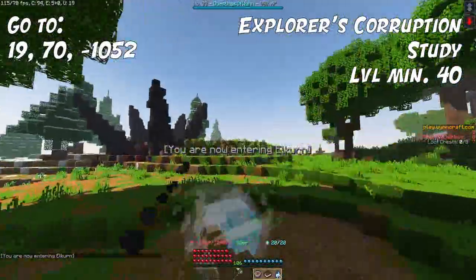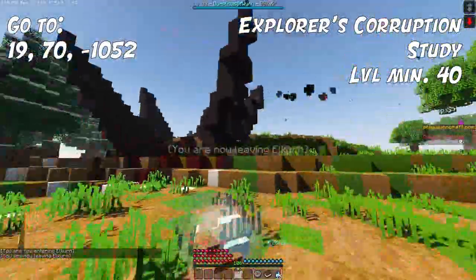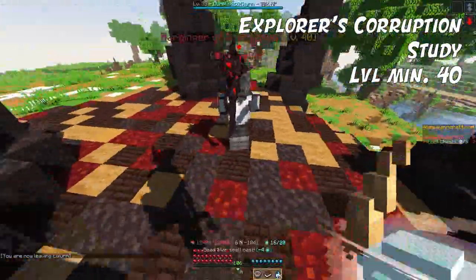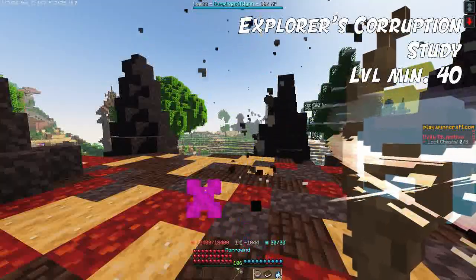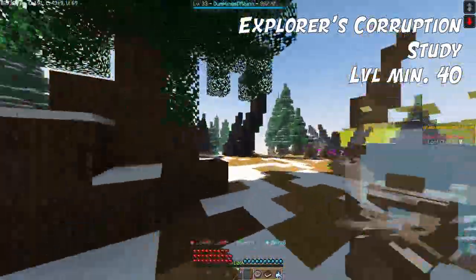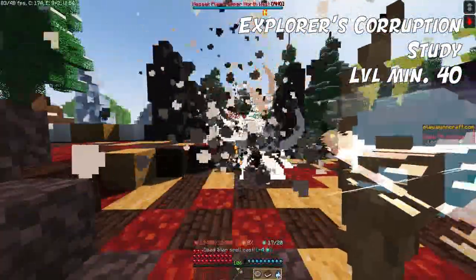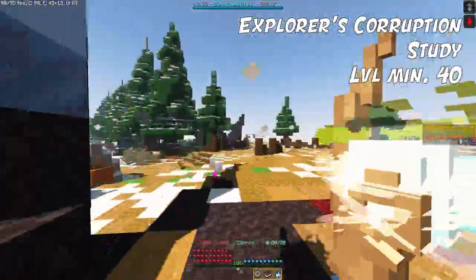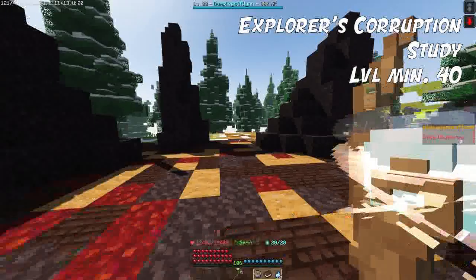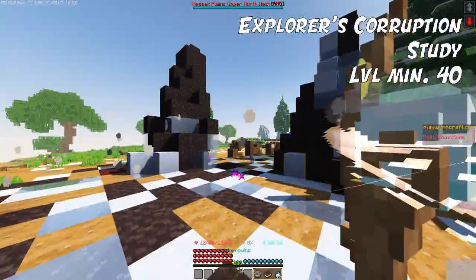There will be four corruption spikes and it doesn't matter which order you do them, but you have to do all four. You enter, kill the mob that spawns, and then wait for the freezing effect to start. Once that has started, continue to the next one and kill that mob. Wait for the freezing to start and go on to the third and fourth one.